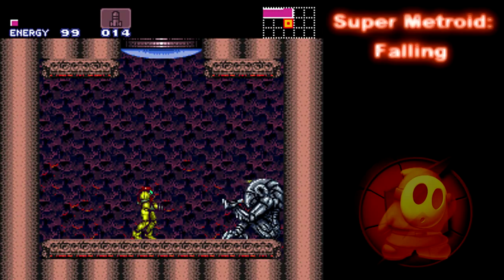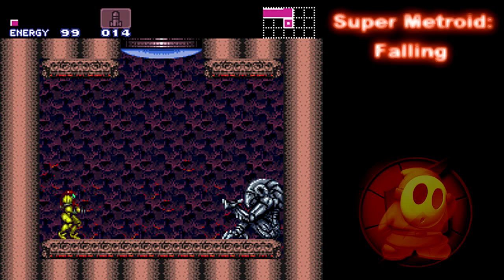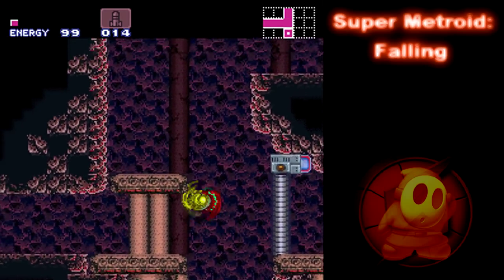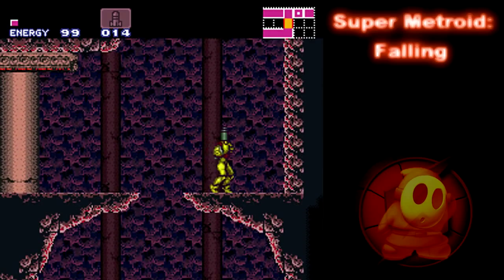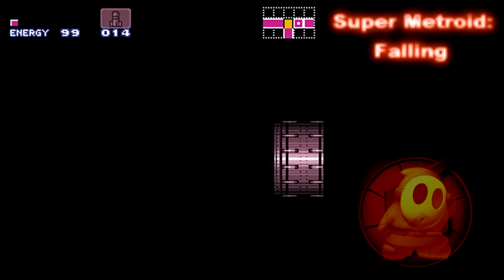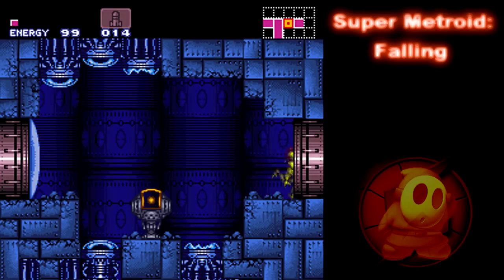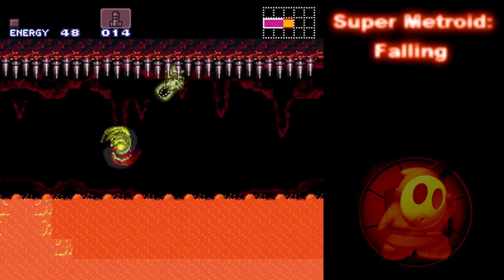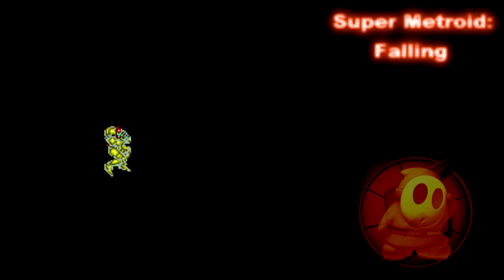What do we have in here? Falling makes sense now — falling actually makes sense. Space Jump is an early game item. What in the world. Literally — it's been morph, missiles, bombs, Varia, Space Jump. And we'll just see what's over here. Oh, that's actually kind of hilarious. A door — is this room heated? Am I safe? No, I am not safe. I just burned to death — my suit exploded.